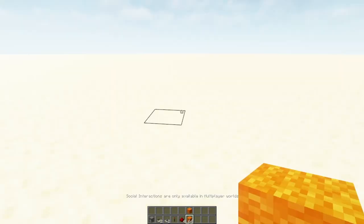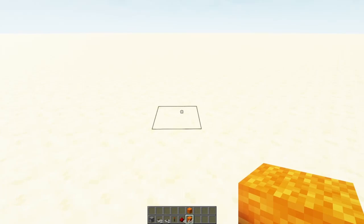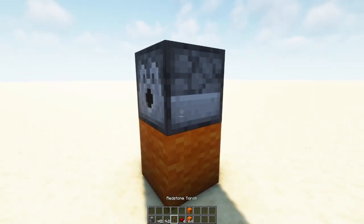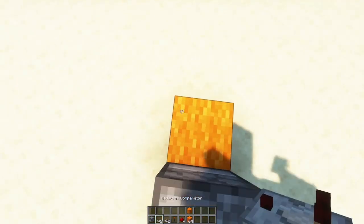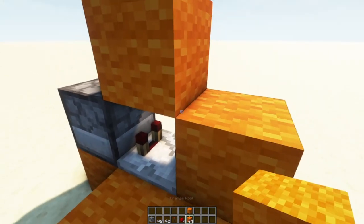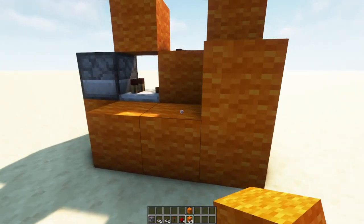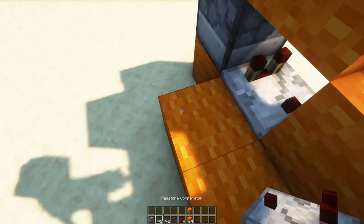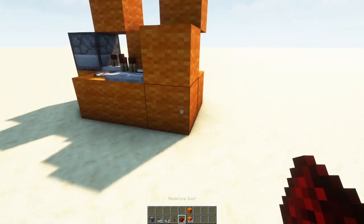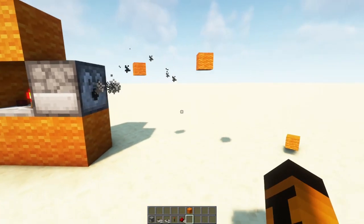For our first redstone contraption, it is the auto item dropper. Basically what you want to do: place a block, place a dropper on top of that, a block here, a comparator here, then redstone dust in the middle — come to the side, go like that, go like this. Then you want one of these repeaters, with redstone dust going into that and that. This will automatically detect items when they get thrown in here and just dispense them out.